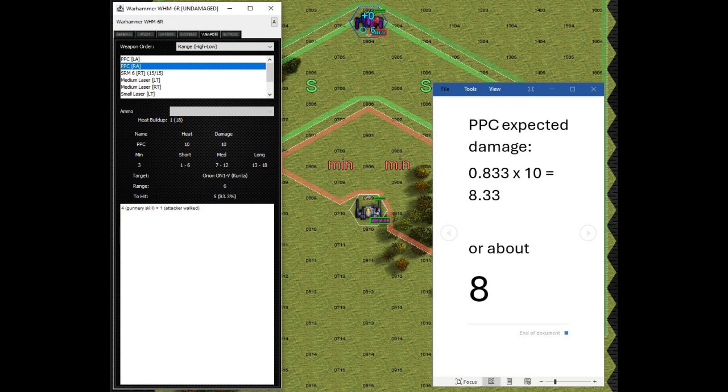Of course there are other factors that might matter besides just the total number of damage. Maybe your opponent has really heavily intact armor, in which case you want to hit with larger damage clusters. So you might be willing to accept a lower average damage to shoot the PPCs and punch through some armor.